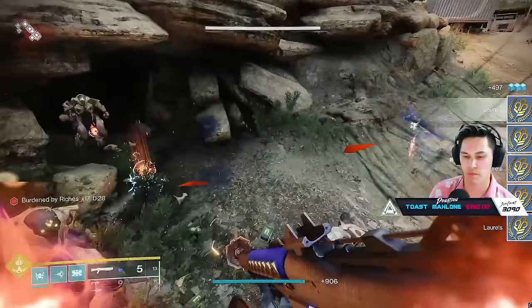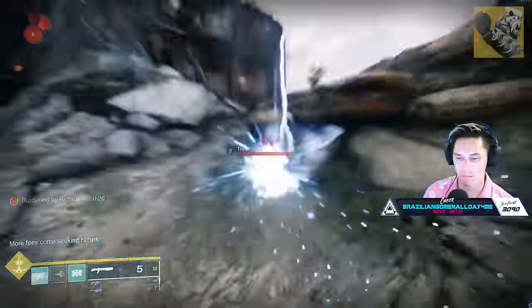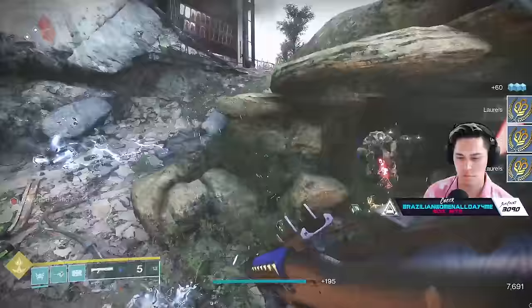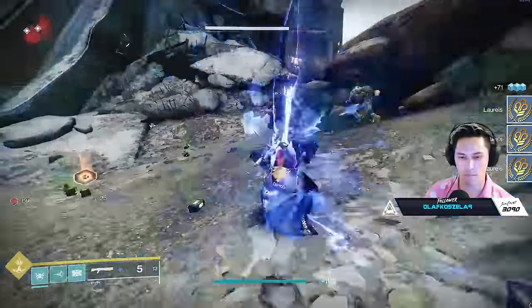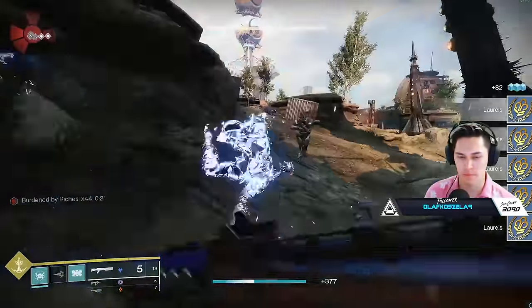I'm doing Skullfort. You could do things like Contraversial Hold, Nezarec's Sin with Void, a variety of grenade builds, Hoarfrost-Z, Trip Mines, or even Lucky Raspberry. Again, a variety of ways to generate ability kills over and over again. Just go to Grasp to do it — it's super fast in order to max out those laurels.